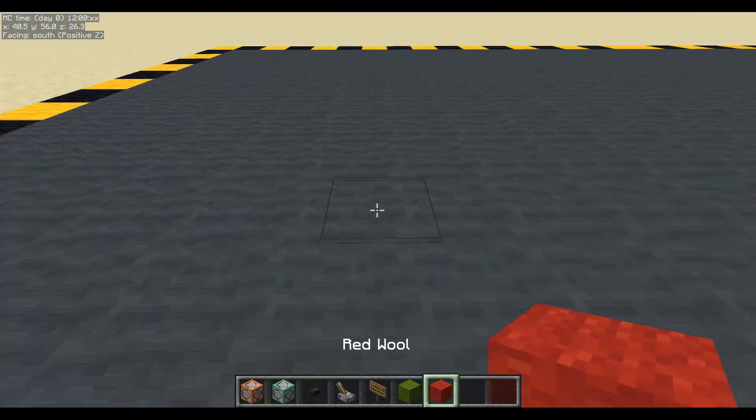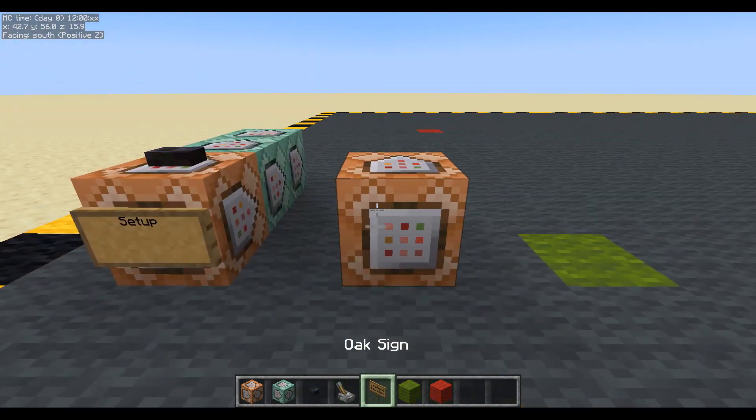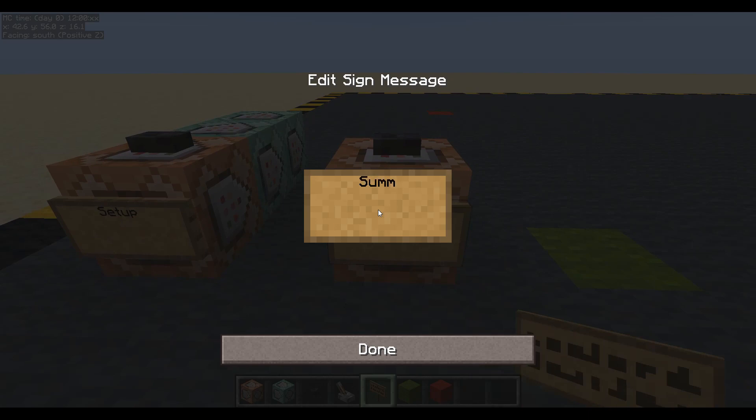He's going to walk here - this is going to be my tower. That's where I will lose points if he makes it that far. This is going to be the summon.